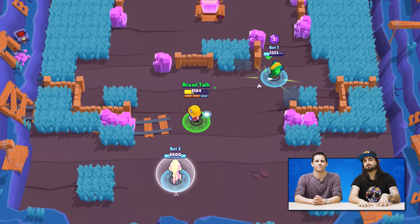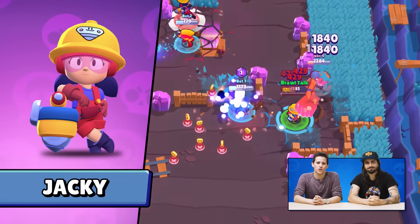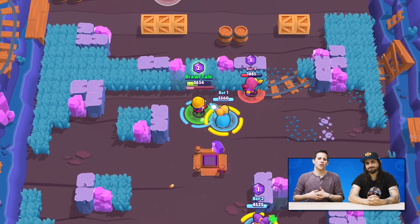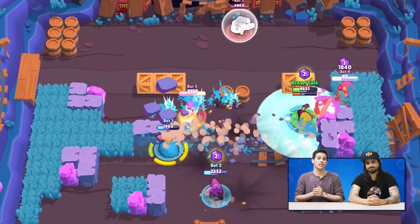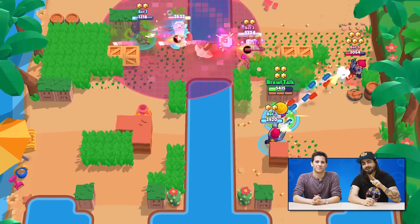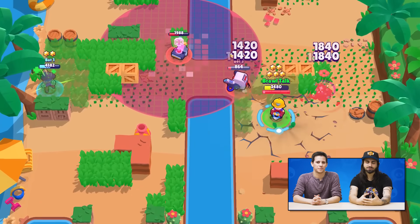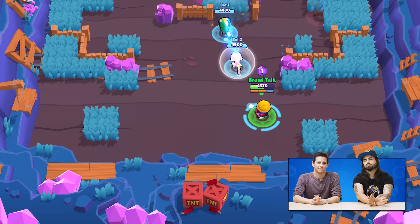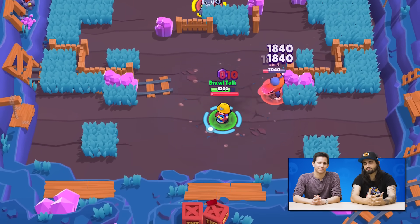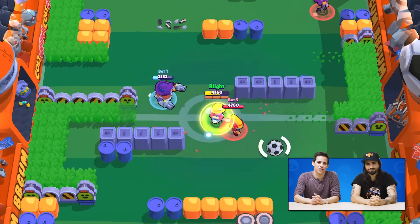Let's start with the things we're seeing in March. First, the Brawler: Jackie. Jackie is a new super rare Brawler coming with the update. She's very loud — she has a jackhammer, and because her tools are so loud, she annoys Carl. She's part of the Carl and Mike gang. You can see her hopping with her jackhammer. Her attack doesn't require aiming; it's an area around her, which means it's really strong but you have to be close to actually do damage. And her super is really neat — it pulls in all nearby Brawlers and does damage to them.